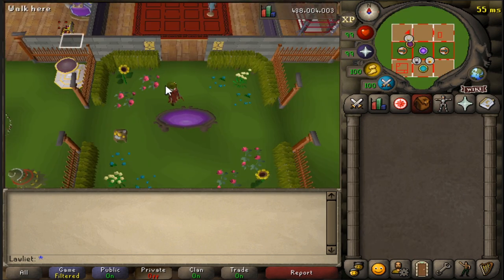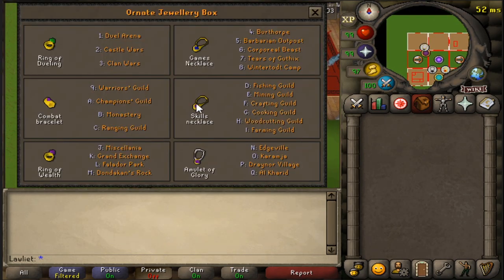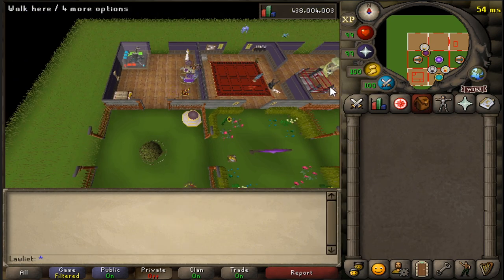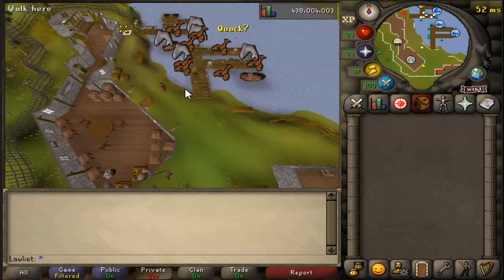We will be doing this moneymaker in the fishing guild. A couple ways you can get there — really there's only one good way — which is using the skills necklace to go directly to the fishing guild. I personally have the max cape, so I'll just use that since it does teleport me inside of the fishing guild, which is a little bit closer than using the skills necklace. But the skills necklace will work just fine.